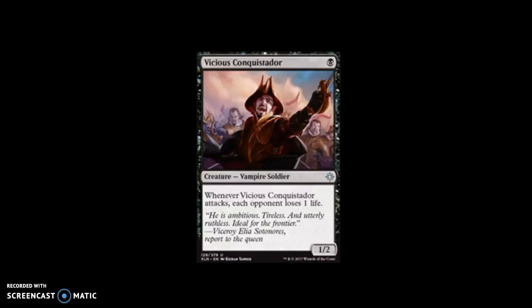Our first spoiler for the day is Vicious Conquistador. It is a black one-mana creature — vampire, soldier, uncommon. Whenever Vicious Conquistador attacks, each opponent loses one life. And it is a 1/2.